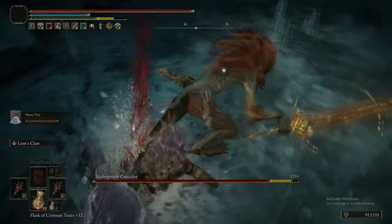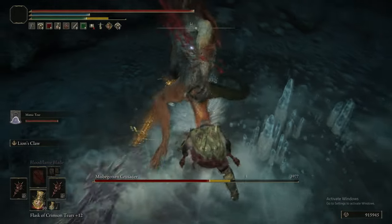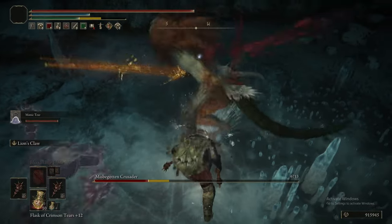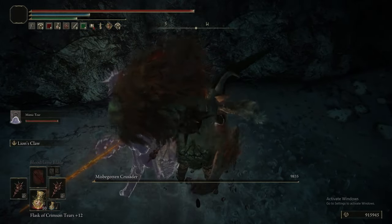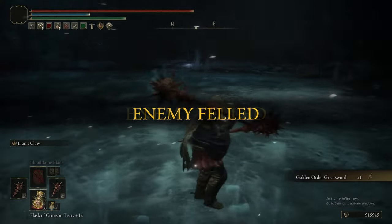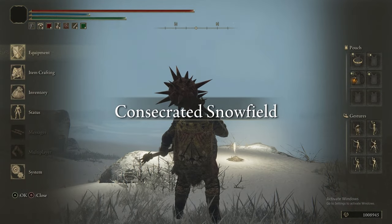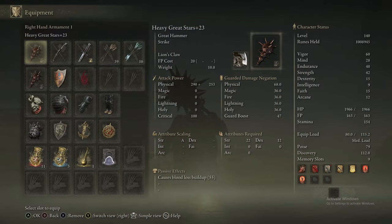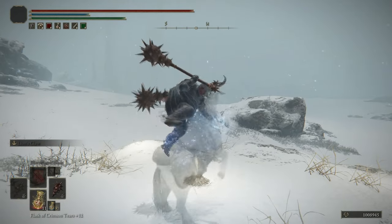The Leonine Misbegotten's moveset is functionally identical to every other Leonine Misbegotten you've fought up to this point, except it does have a big AoE and a double swipe. When it comes to fighting it, every hit from Lion's Claw staggers it. So you can summon the Mimic talisman and then hit it every time after the Mimic hits it to keep it effectively stunned forever. I really don't know how it managed to kill me when it's that easy.